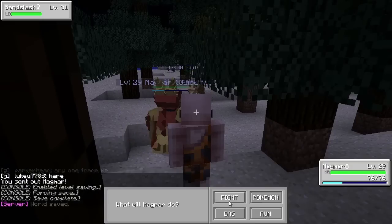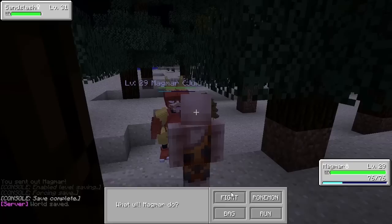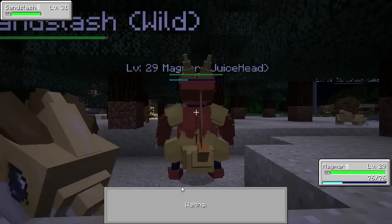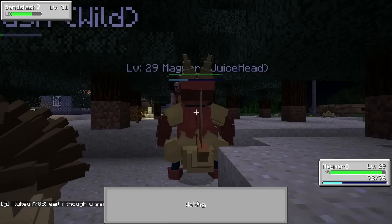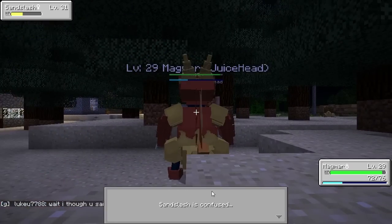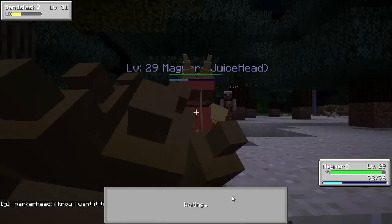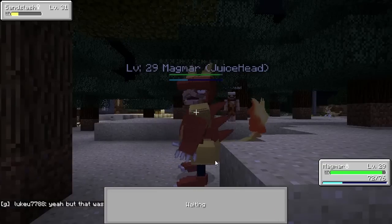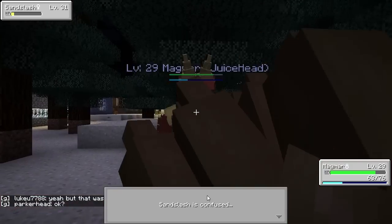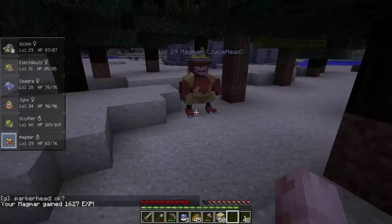Let's battle and see if we can do some damage. We open with Confuse Ray — that just really seems like the best bet. Sansalash is confused and then just hurts himself in confusion. We do Ember, Swagger, the usual thing. Sansalash uses Fury Cutter — not very effective, kind of expected. We can try Smog to poison him — it didn't work the first time, but on the third try we got him. He is confused and poisoned. He snapped out of confusion but I can just use another Confuse Ray — this is the most abusive thing ever.